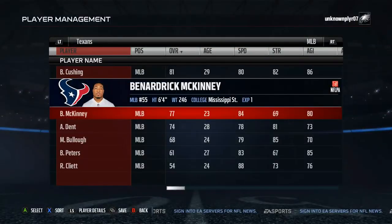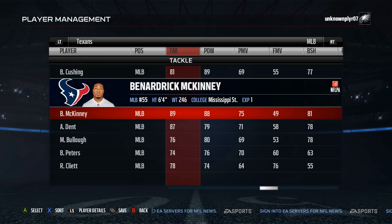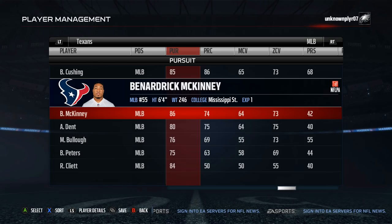Second on the list is Benardric McKinney. Having 84 speed, 89 tackle, 81 block shed, and 88 hit power allows him to hold down the middle already. All you have to do is get his coverage stats up to turn him into an all-around linebacker.